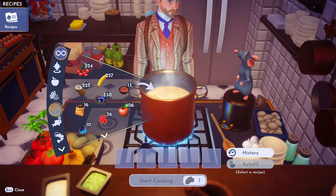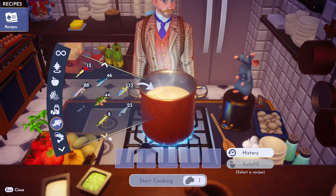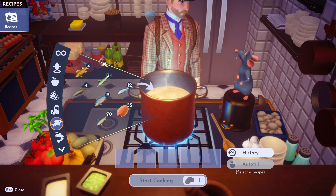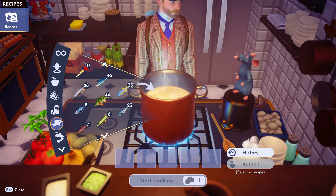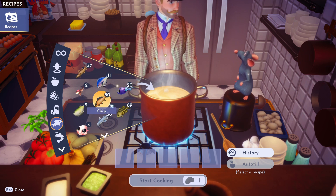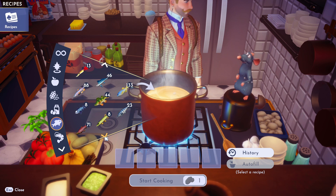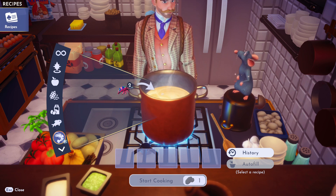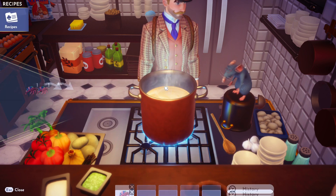We're going to go into our fish section and what we need is a plasma shrimp. Where is my plasma shrimp? I just caught one, it's literally in my inventory right now — am I just blind? Oh, maybe it's in crustaceans. Yeah, it's in crustaceans. I'm just stupid, that's what it is.